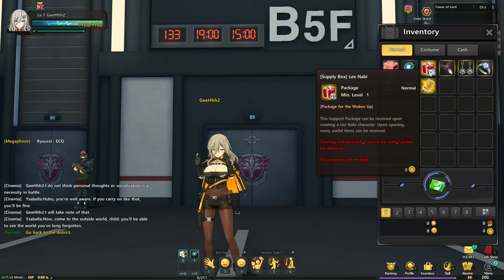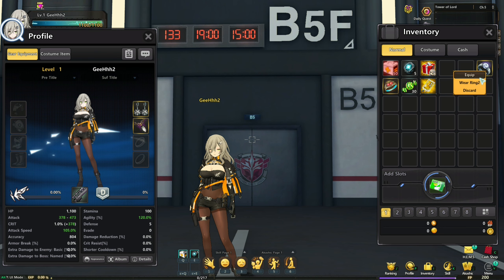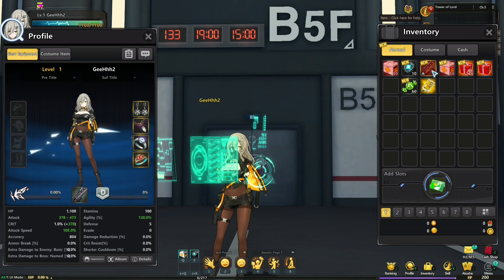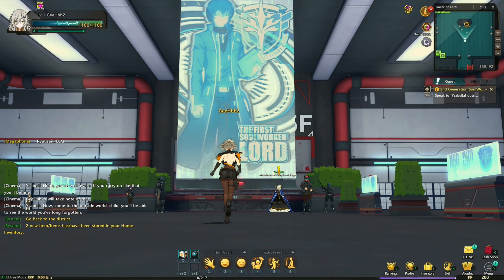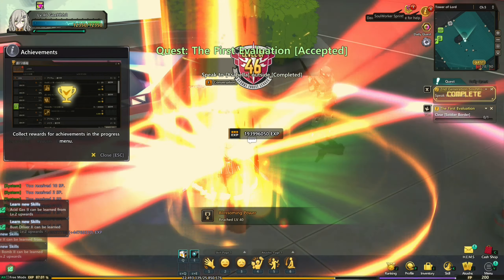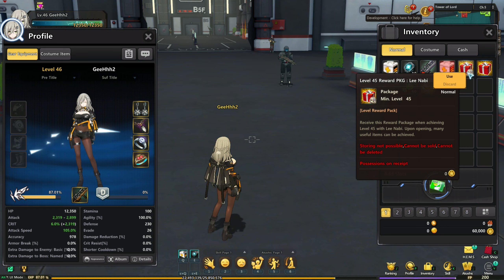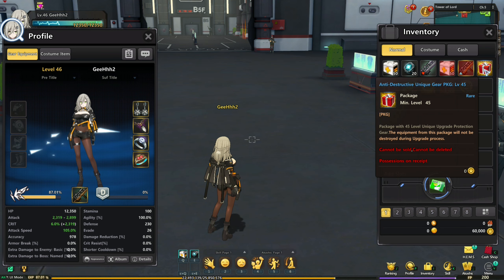We're gonna check out our items. Supply box — Lee Nabi. Let's check this out first and equip everything. What's this? Pineapple candy. Vitamin Z. We can't wear this — why would you give me something that's level 45? How about let's go talk to Isabella, the first Soul Worker lord. Give me the quest. We leveled up — we're level 46. Let's wear this and open up the box that requires level 45. We got a bunch of stuff and another weapon that we can't wear — we need to be level 50.